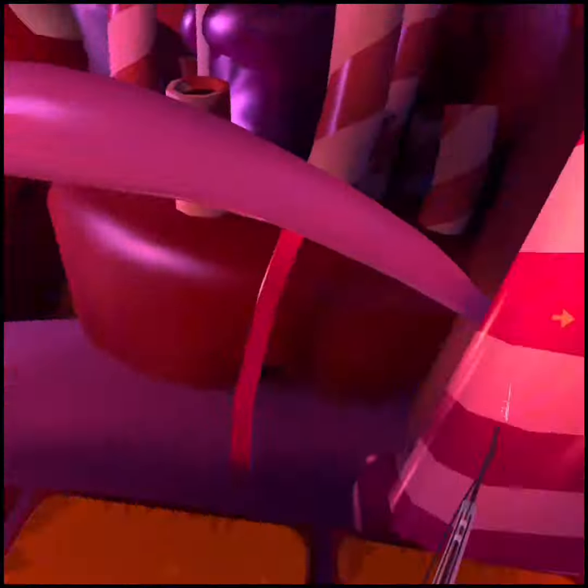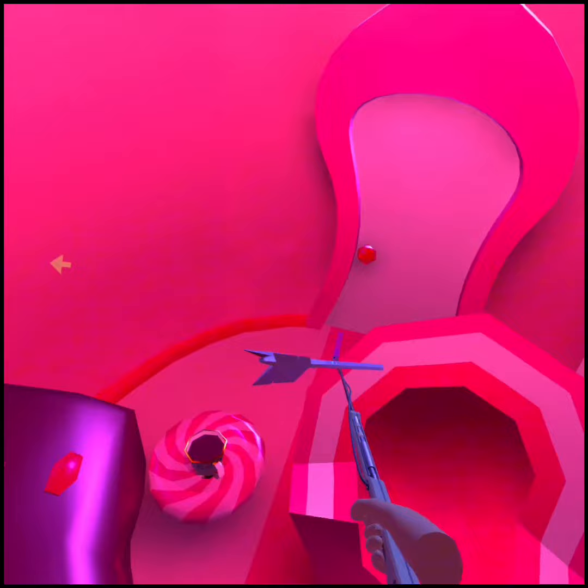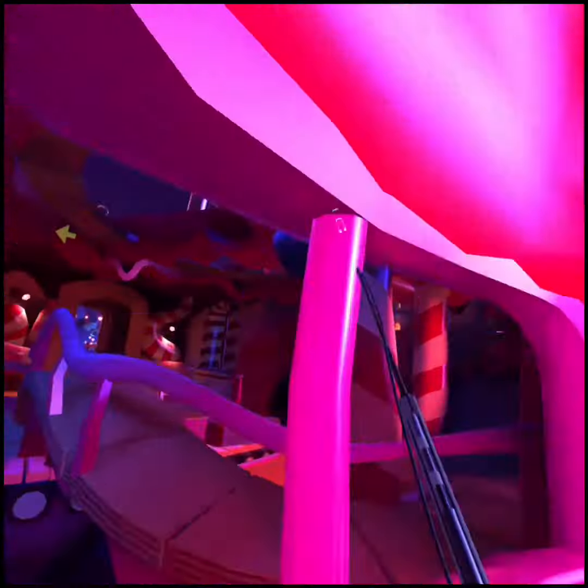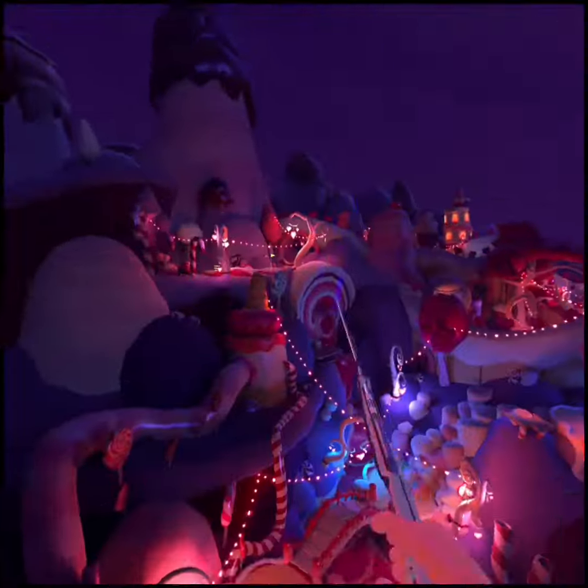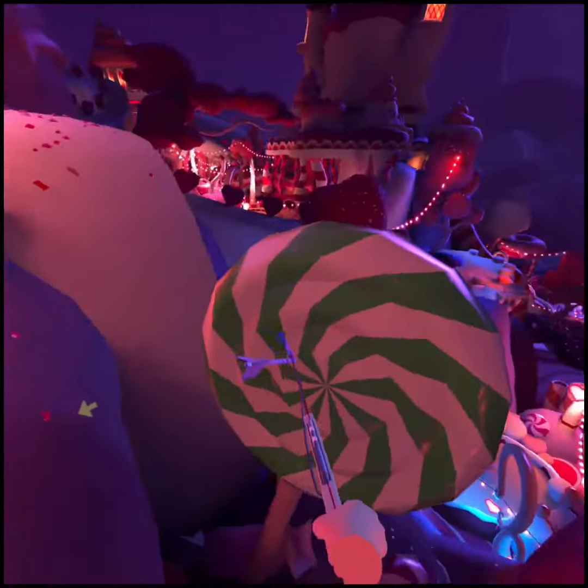The next one is going to be right down here next to the factory, right in this tree. And there's your big green lollipop — you can see the arrow just stuck right on it.